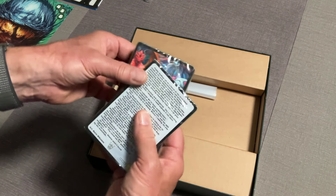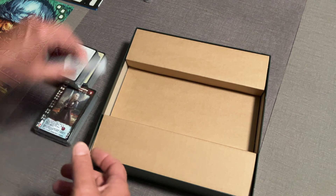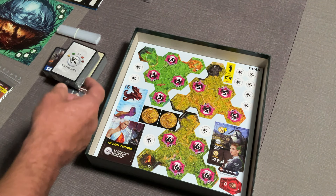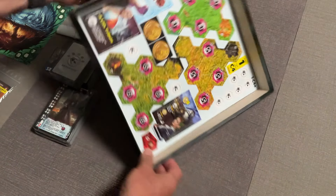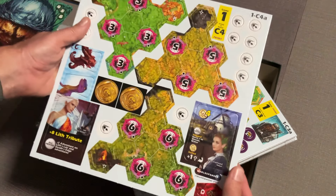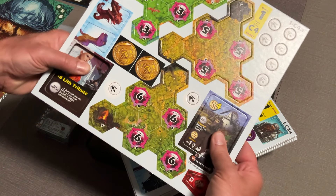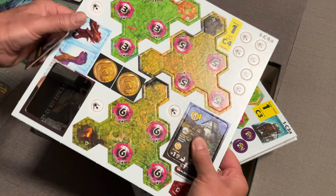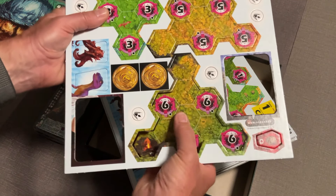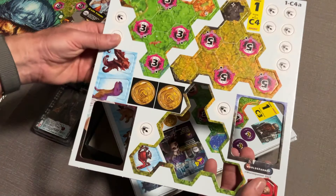He even gives you a couple of little ziploc bags — always good to have. Underneath this we're going to have all of our cardboard. Looks like we've got some different keys and some tokens — these are going to be for your adventures. And look — see how easy those pop out! Nothing worse than buying a game and having components tear, but these come out perfectly. Absolutely love them.